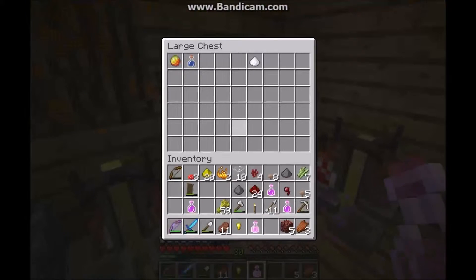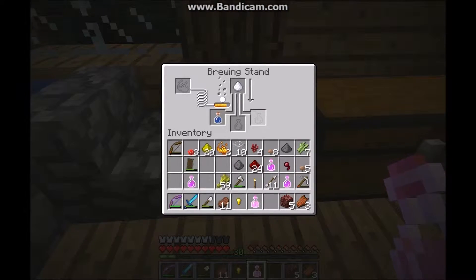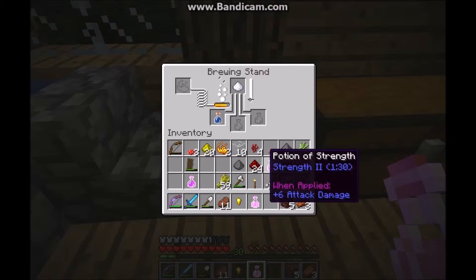With this last potion, I'll make a speed potion, which you can make with sugar — cause sugar makes people hyperactive. So naturally, increasing the effects of sugar will make you even more hyperactive and able to run quicker. You can increase the potency with glowstone or extend the duration with redstone.